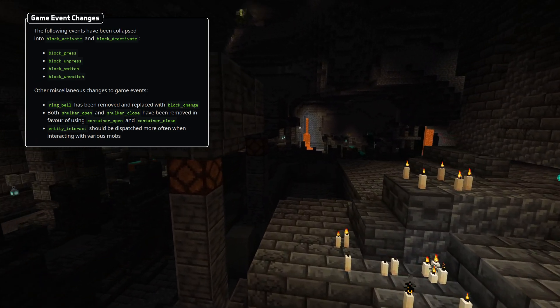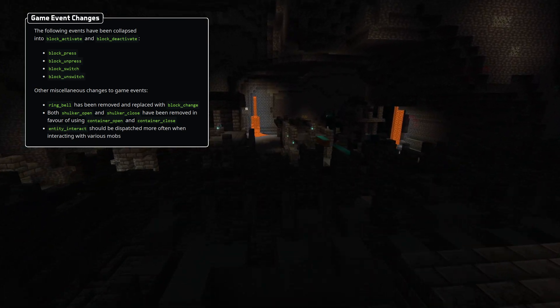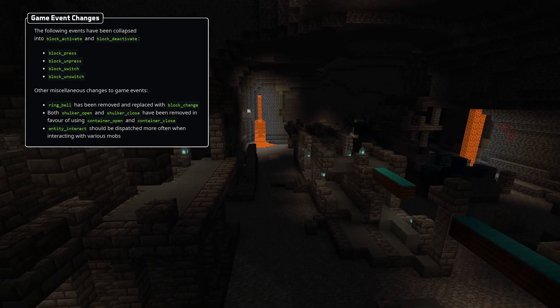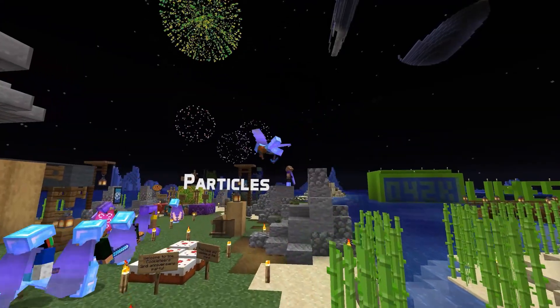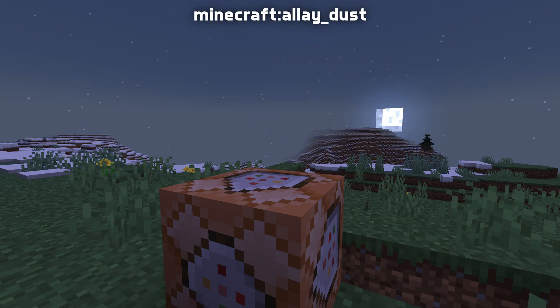Shulker_open and shulker_close have both been removed, and container_open and container_close are now triggered instead. Entity_interact should now more consistently be triggered when players interact with various mobs. In particle news, there is a new allay dust particle, triggered without any additional parameters.